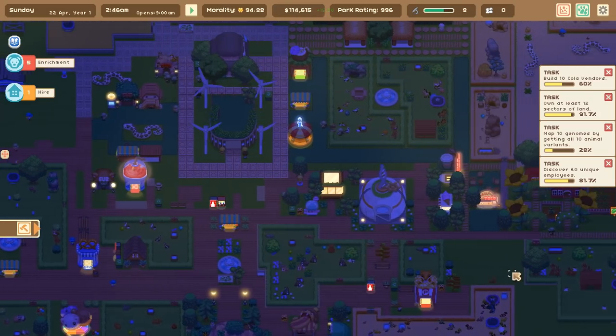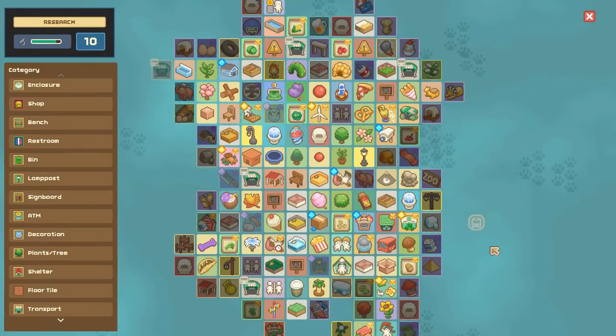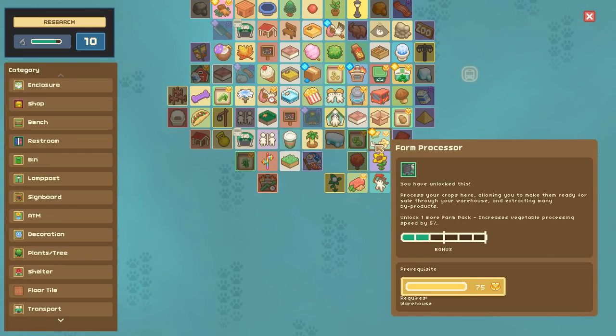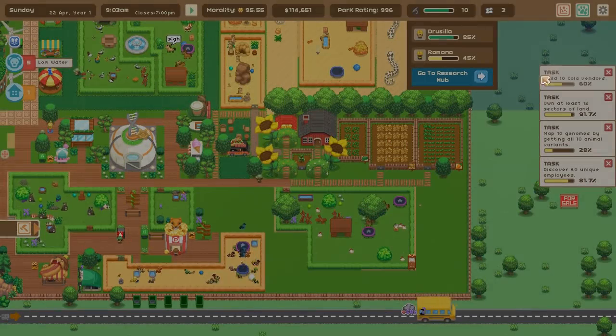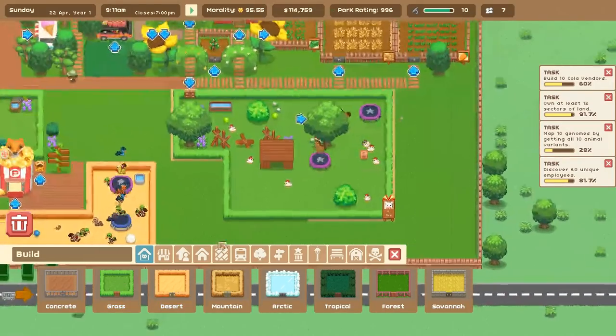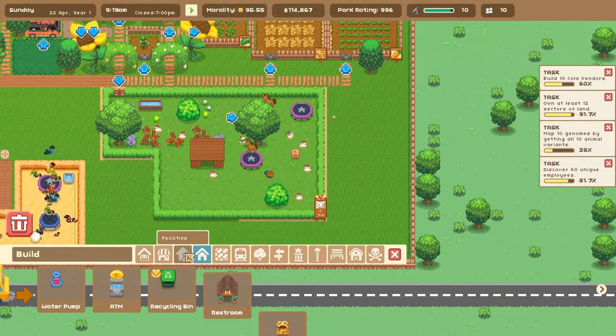Do I need to do anything about the lab grown meat or is it just an automatic thing? I think it's just automatic versus the farm processor where we process our crops. I should probably put that down to denote we're trying hard to make our crops work - that is a facility.